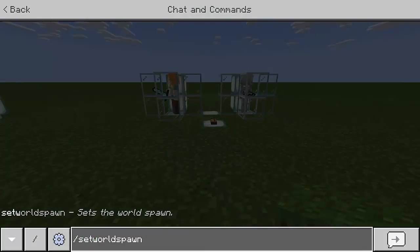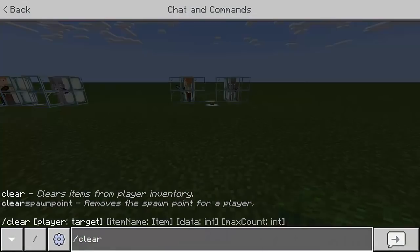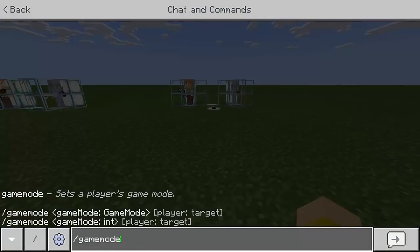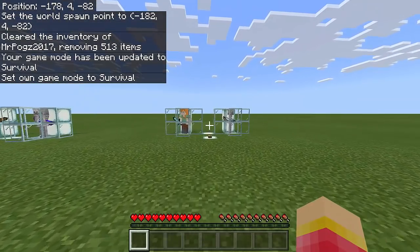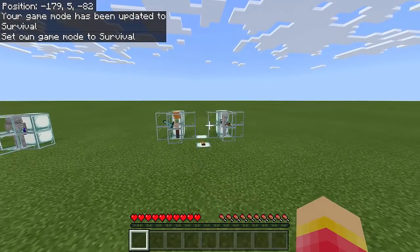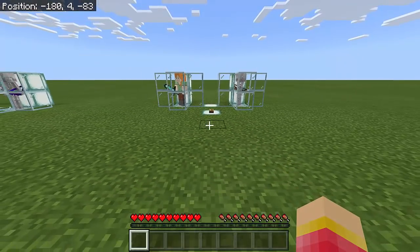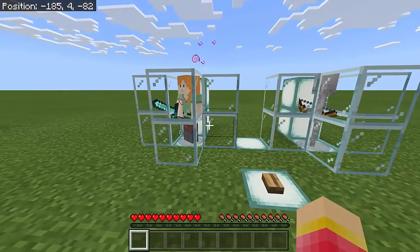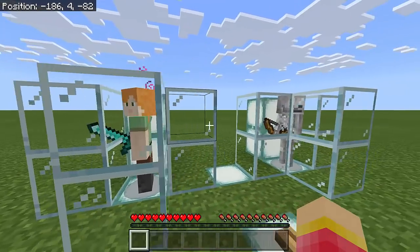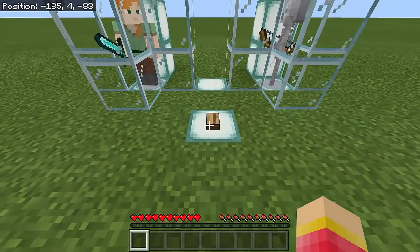We are finally done! Now I'll set the world spawn right here so I respawn here, clear our inventory, and switch to Survival mode. By the way, I'm using two add-ons — I'll leave the links in the description below. Let's now press the button and see what happens. These two mobs will combine and turn into one mob — Alex and the Skeleton together.